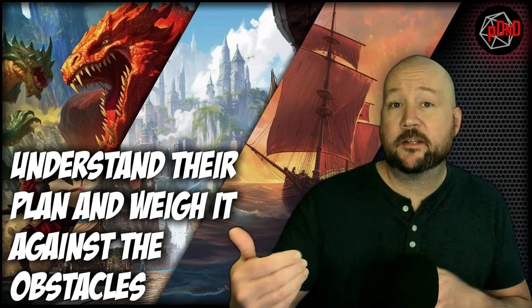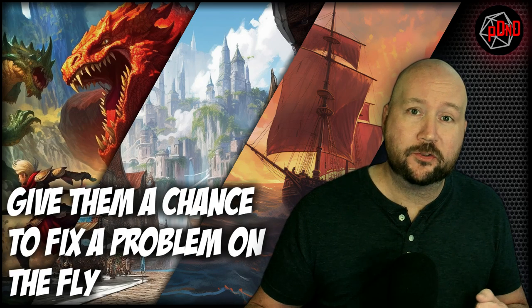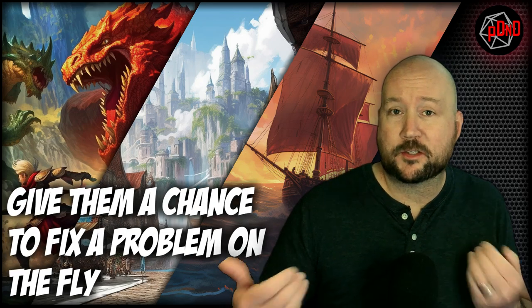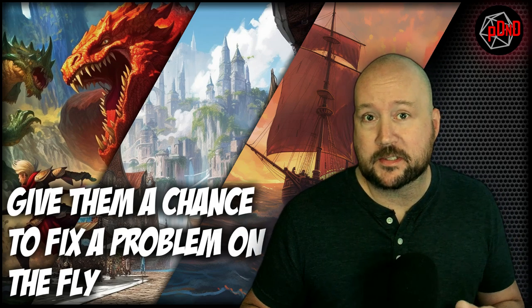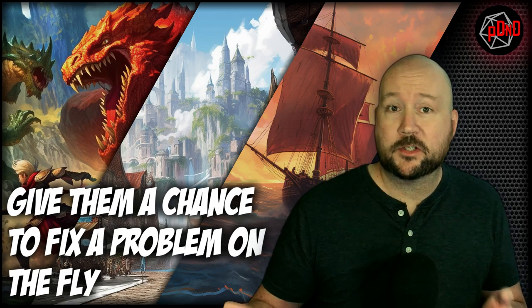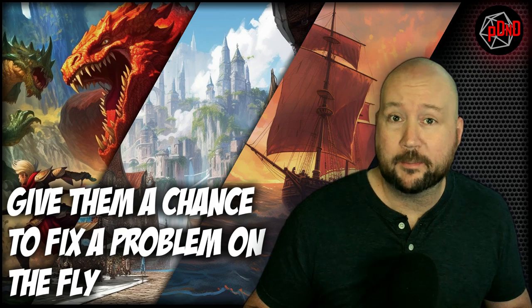When your players are attempting their heist, be fair. Understand their plan and understand what security measures are in place, including the ones they might not know about. If they come across something they didn't account for, give them an opportunity on the fly to fix it — maybe an unexpected guard in a hallway who decides to question them before sounding the alarm. Perhaps your players can talk their way out or fight their way out, but either way they better do it quietly.